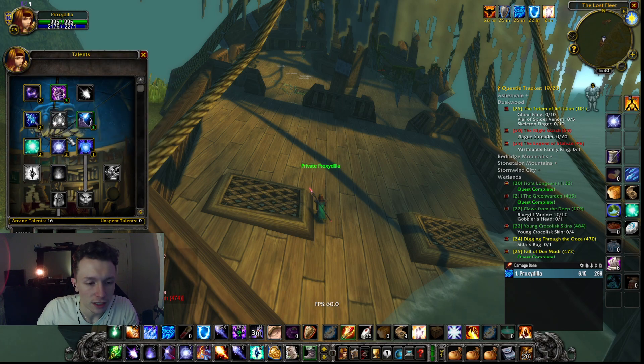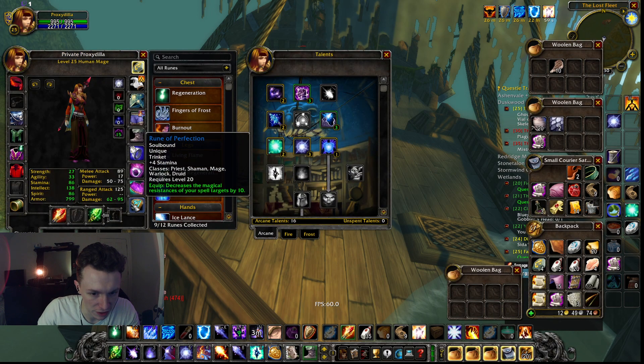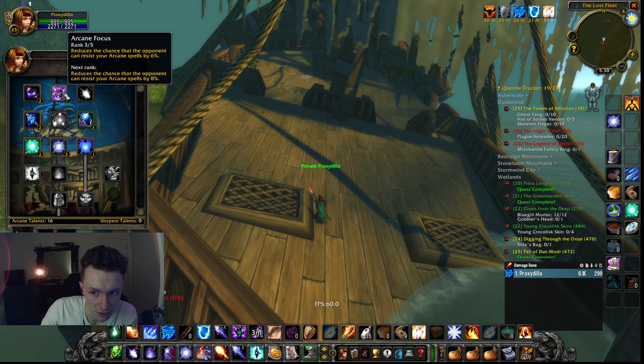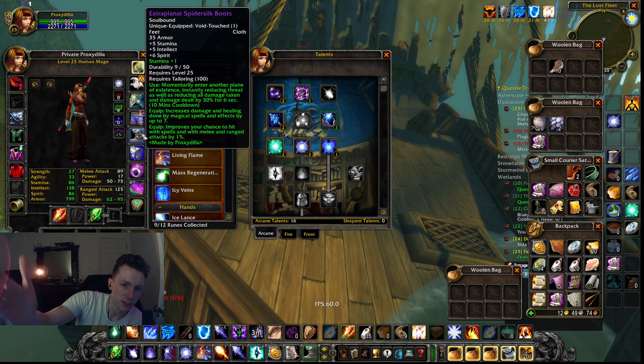They're 16 in Arcane, with two in Subtlety — that's for the resistance, which gives you 10 spell pen. The PvP trinket also gives you 10 more spell pen, which I think is important for guys above your level. This is just the chance that they can resist your spells, which is important for higher levels. I also recommend getting things that give you spell hit.